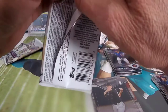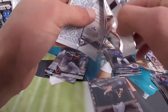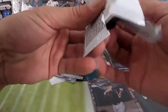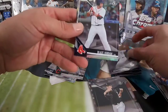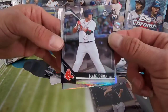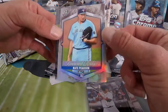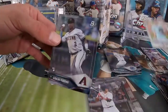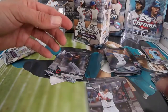Second to last pack and we still haven't gotten anything crazy, but there's always last pack magic and the destroyed pack magic. Walker Buehler. Blaze Jordan — this is a nice card, Blaze Jordan is going to be a beast for sure. Nate Pearson — these are very nice cards. I like this insert, Renowned Rookies — that's a cool insert right there. And Geraldo Perdomo for the Arizona Diamondbacks.